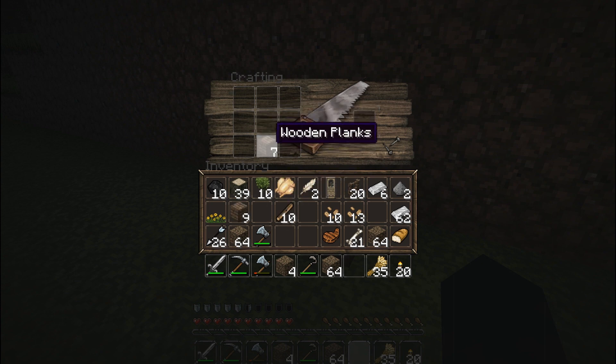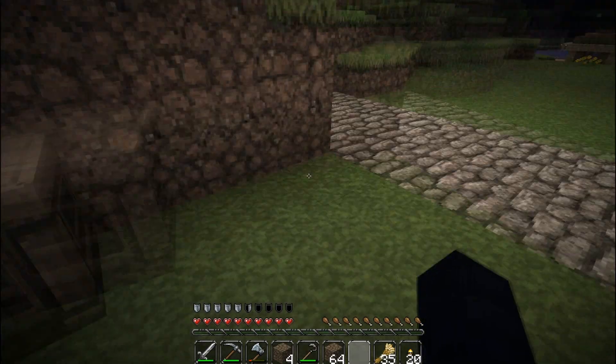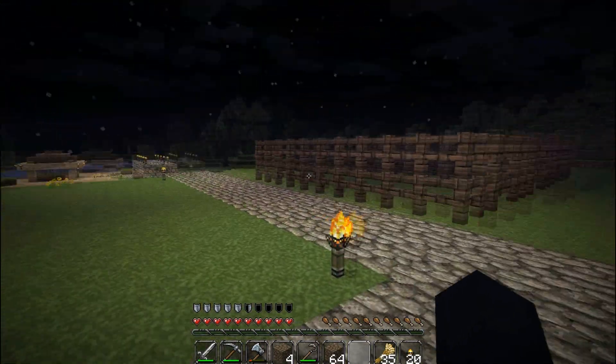I also just wanted to let you know: if you want to quickly bring stuff back into your inventory, hold the Shift button down and then left-click it — it goes straight back into your inventory. Another cool little feature they added.